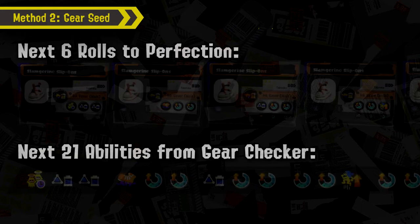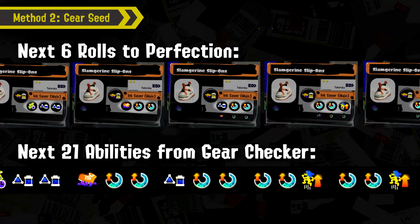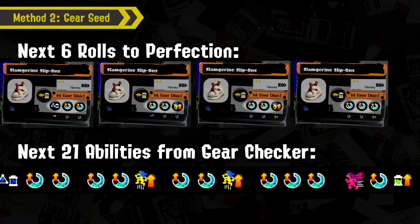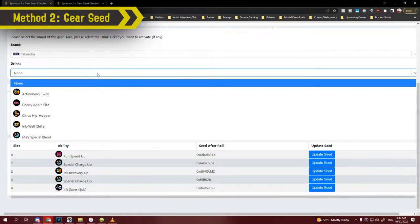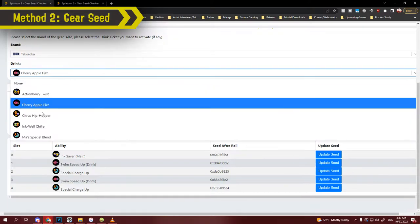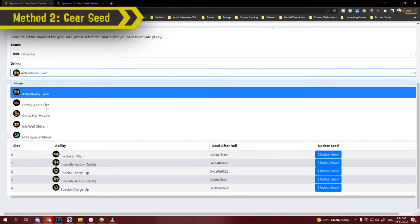The seed changes to the last acquired or dropped ability — this doesn't mean your lineup changes completely, just that the seed has changed. Make sure you save your gear with the website's gear database, which Lean just added in a new update, so you can track all gear and their seeds and update them through the seed checker. Moving forward with my Slag Marine Slip-Ons, I continued to roll until I saw a chance for perfect gear — and in my future abilities I can see a triple Special Charge Up. I rolled to that and finally acquired it.